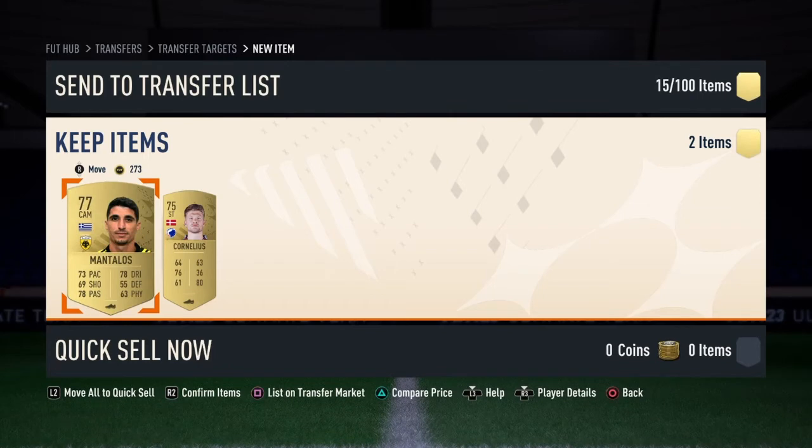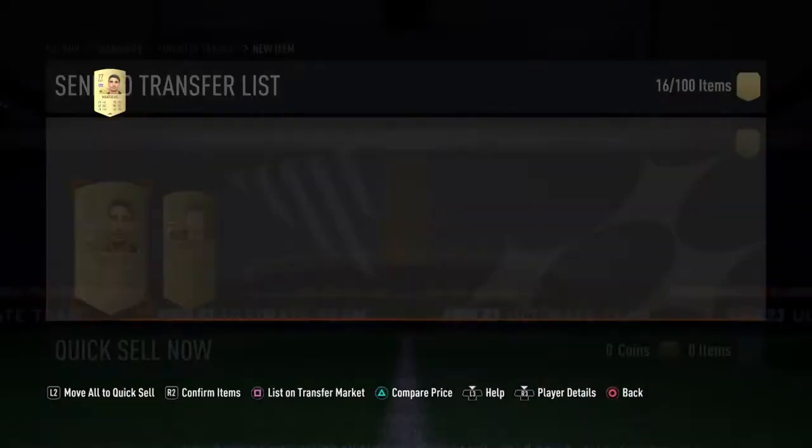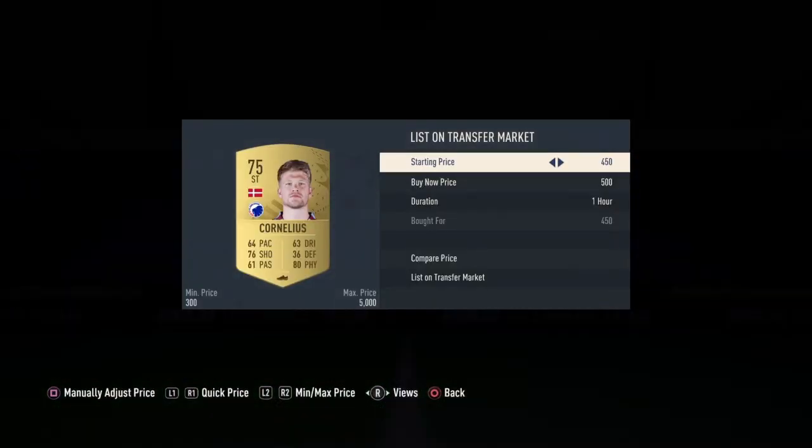What you're hoping is one's a bit more expensive than the others. So I'm going to list Mantelos for 550 as well, and I'm going to list Cornelius for 500, which is a bit cheaper.